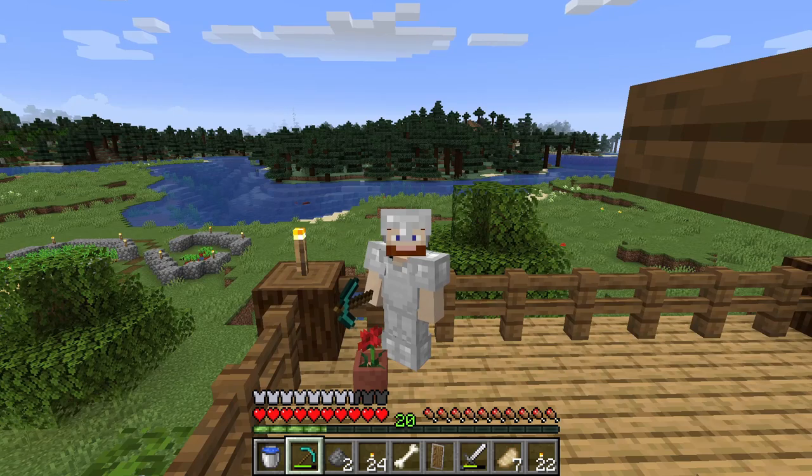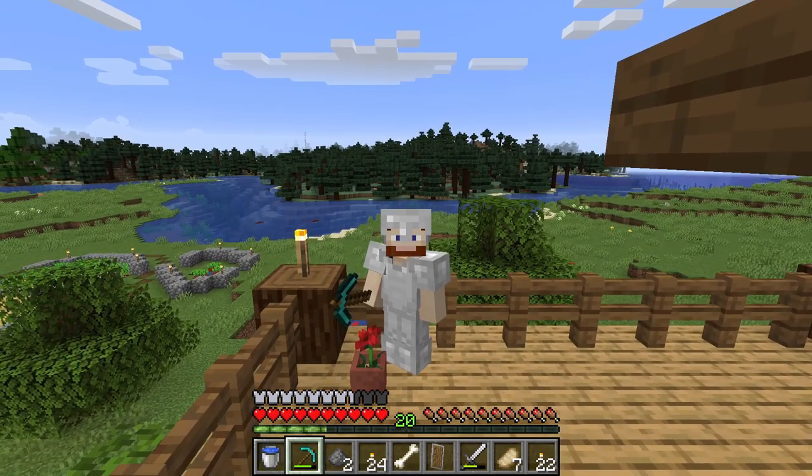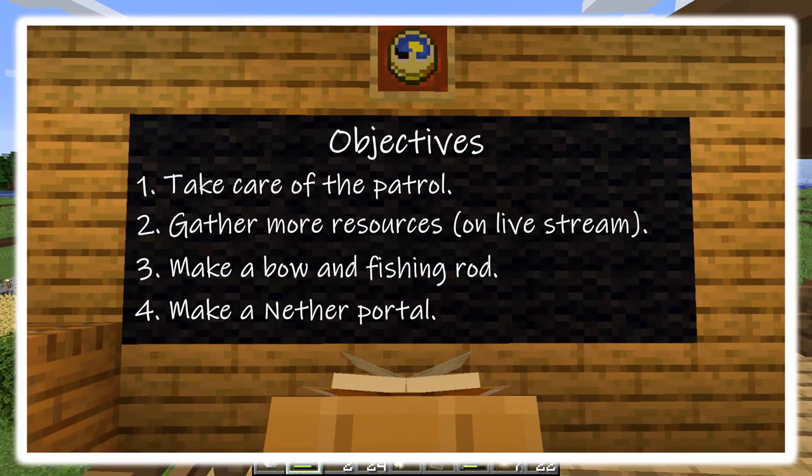We have a few things we need to do today. And those guys aren't part of it, but I still want to go after them — they've got stuff I might want. Today's objectives are: take care of the patrol, if I can, if they don't despawn, that is.